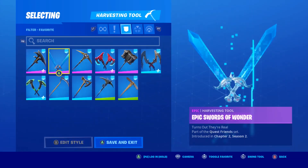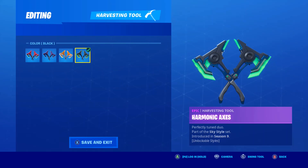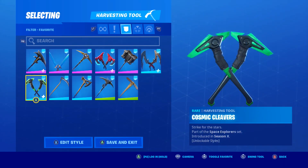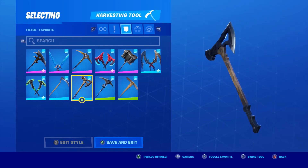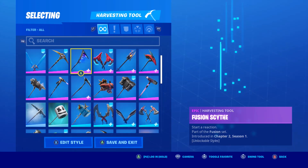The Epic Swords of Wonder — if you're going to use a bat back bling might as well use swords too. The Flawless which I've hardly ever used. The Harmonic Axes — I like the orange edit style from Maverick and no other edit styles look good to me for this skin. The Vanish, the Hammer — because why not, it's a big hammer and I love watching characters hold the big hammer. The Angler Axes, the Cosmic Cleavers on the green edit style, the Reaper Scythe which is one of the best pickaxes in the whole game, the Specialist Pickaxe which looks like a thick axe. Also the Mean Streak, the Horseman Tool, and the Woody Horseman Tool.